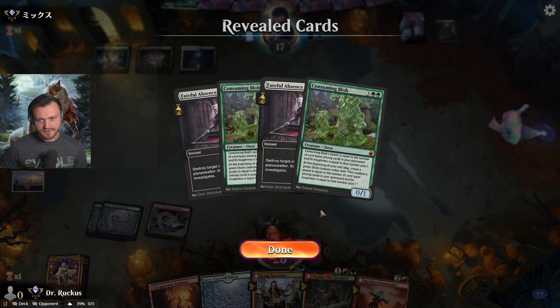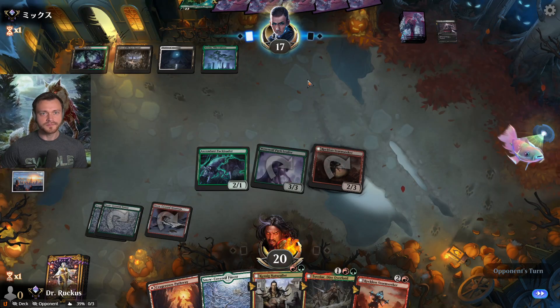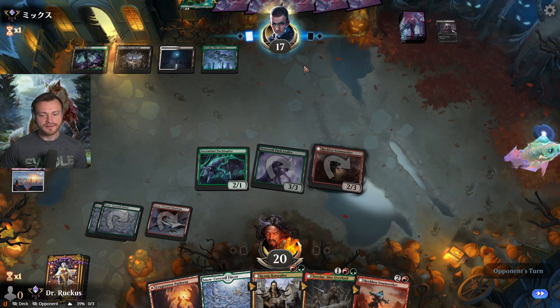Card types among cards in your graveyard — Ooze. Okay, fine. I think we're gonna have a beautiful next turn.